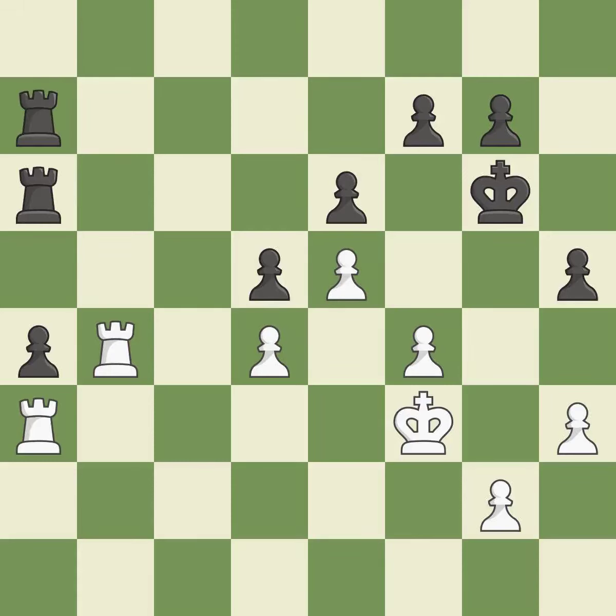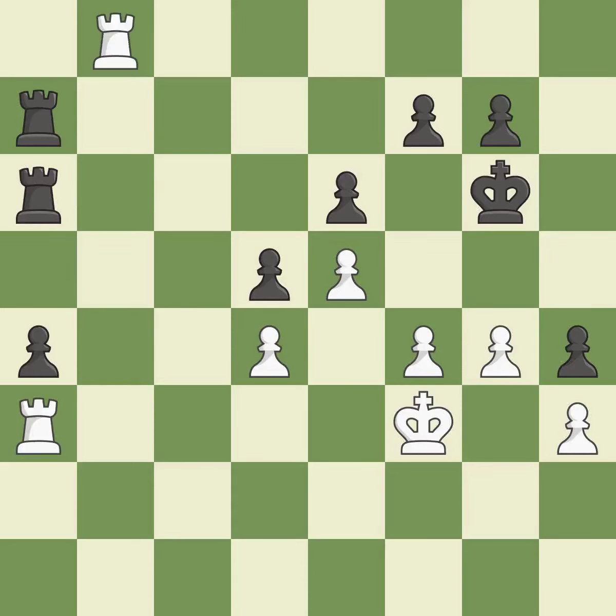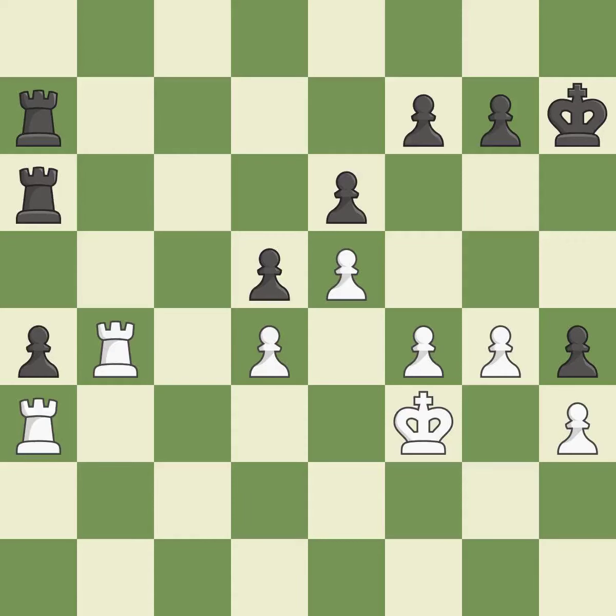A very strong play — excellent. There were worse moves but also something much better — an inaccuracy. This is the only good move — a great move. The best choice is this one — ideal. This threatens to take an open file with the rook — a mistake. Black was formerly in a better position, but now white is the victor — incorrect. The game is still close to even, but black lost their winning advantage — a miss.